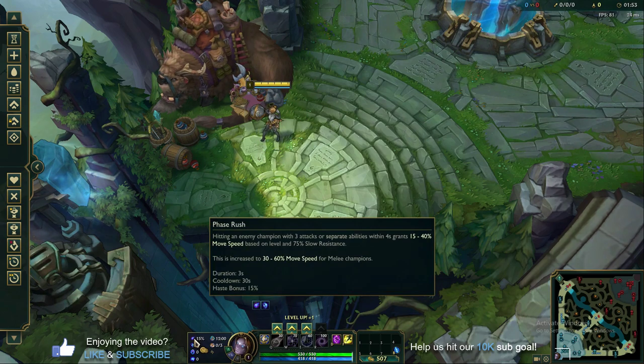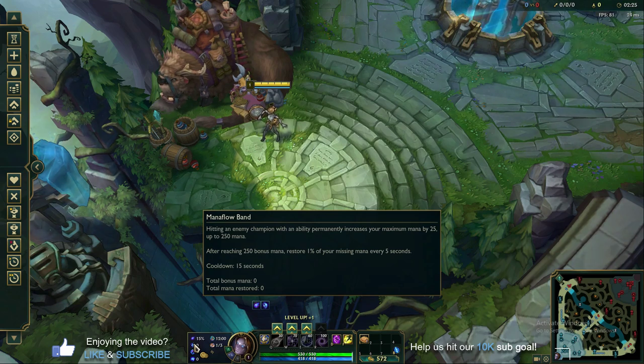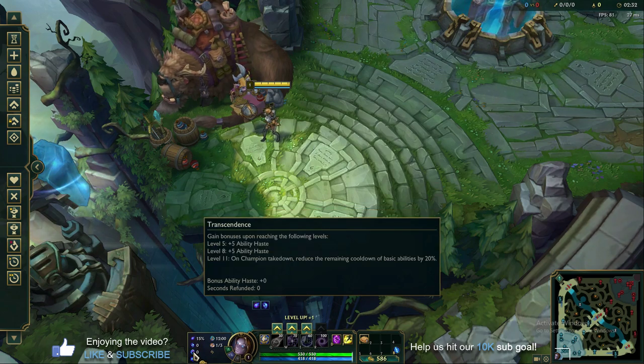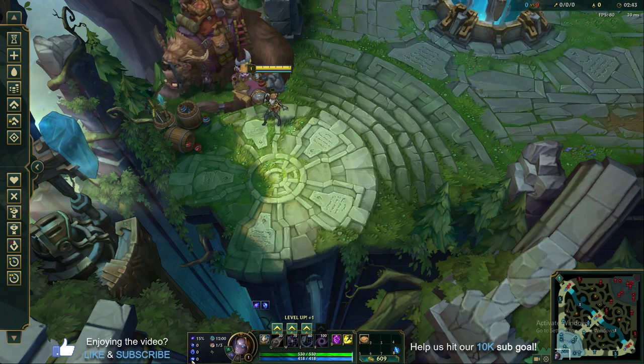For runes, you want to run Phase Rush — these are the highest win rate builds right now. Phase Rush: hitting an enemy champion with three attacks or abilities within four seconds grants a big burst of move speed, which helps you avoid ganks and dodge out of being focused in team fights and skirmishes. Next, Mana Flow Band — pretty standard with any AP mage — stack that up for extra mana. Then Transcendence for ability haste and cooldowns, and Gathering Storm so you gain more ability power with each passing 10-minute interval.